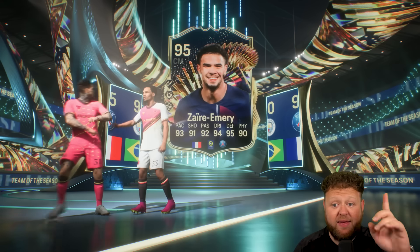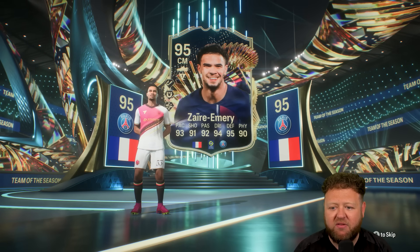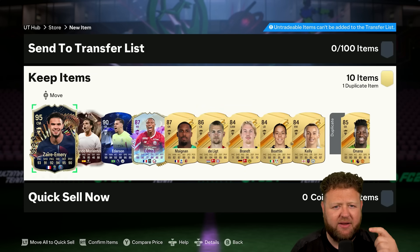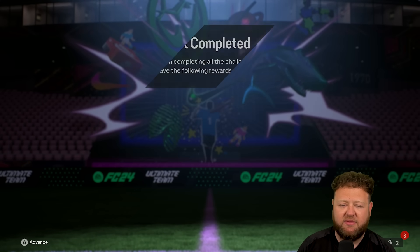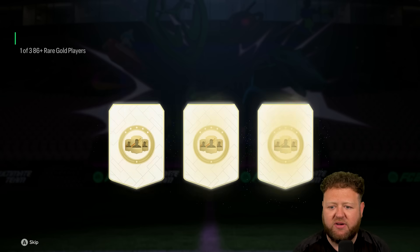A player that we haven't actually already had - Zaire Emery is actually a very cool card. I believe this Tots card can go into one of those Evos to turn him into like a 97 rated card with like insane club 90 stats. So yeah, nice to get Zaire Emery, I'll take that - that's a very, very nice card to get.